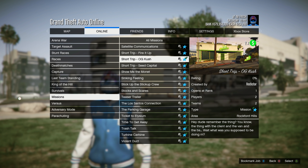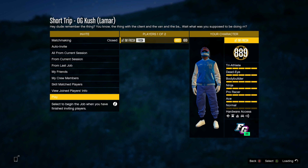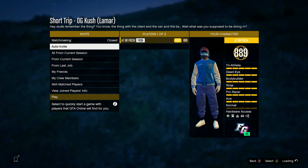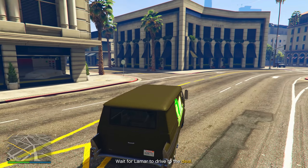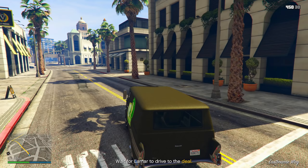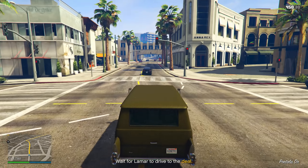Go ahead and start whichever one of these missions you want. I started up the one called OG Kush. For all these missions you're only going to need one other person to help you, and at the end of the mission you and your friend are going to get paid the exact same amount of money — it's equal pay and it's going to be a really good amount.